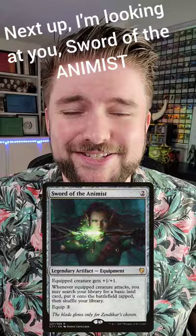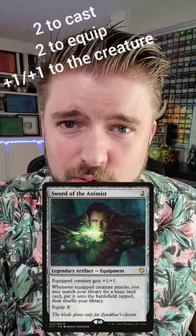Next up, I'm looking at you, Sword of the Animist. A ramp spell on an equipment — this is so good. Two to cast, two to equip, plus one plus one on the creature, and attacking gets you a basic land onto the battlefield. Just so good.